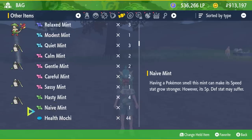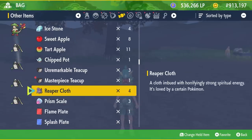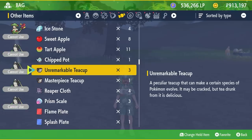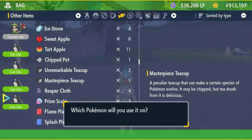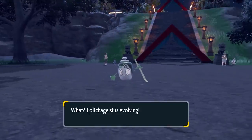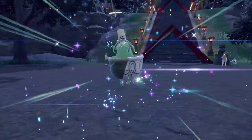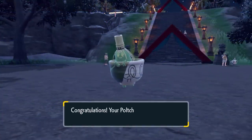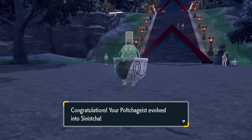Once you have these items, the unremarkable teacup will evolve your counterfeit Poltergeist into the counterfeit Sinistra and register it in your Pokedex. But more importantly, the masterpiece teacup is the item you're going to want to evolve your shiny artisan Poltergeist into the Masterpiece Sinistra. Once you use this item on it, you're going to have the shiny form of this brand new Pokemon in its masterpiece form. Hopefully by using this mass outbreak hunting method, you'll be able to do this in your own game.